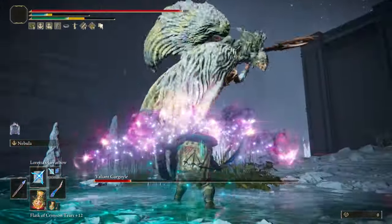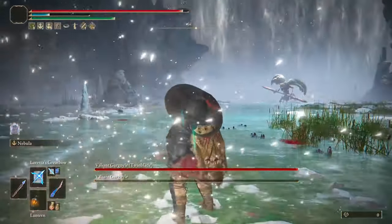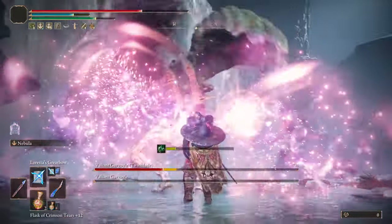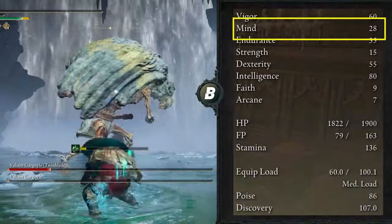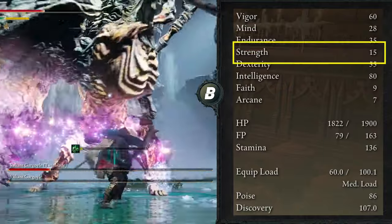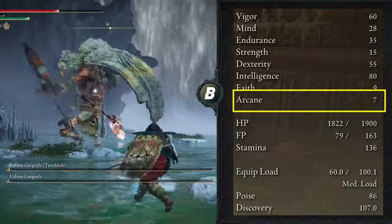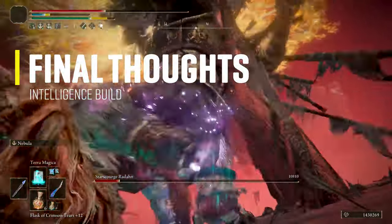The class I recommend if you're creating this build from scratch is one with high intelligence like the Astrologer, or a mix of intelligence, dexterity, and endurance like the Warrior or the Prisoner. In this showcase my character is at level 200 and is a Vagabond, so the attribute numbers can differ from yours. I have Vigor at 60, Mind at 28, Endurance at 35, no points in Strength, Dexterity at 45, Intelligence at 80 — which is the last soft cap — and no points in Faith or Arcane.